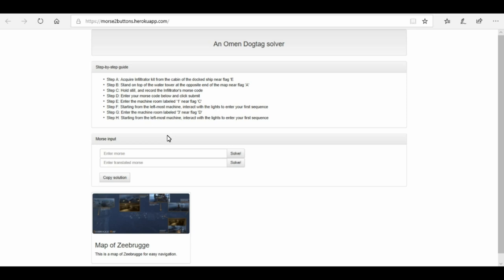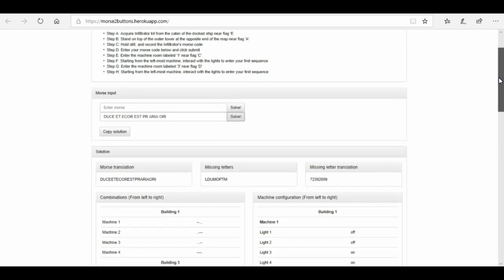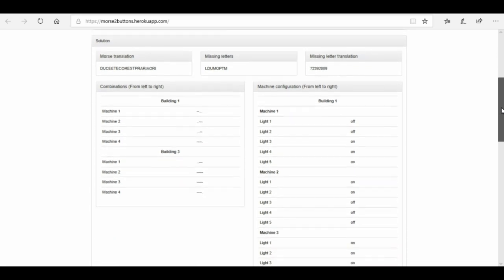Battlefield Easter Egg community member Kevin Salsa produced this website, and it's a lifesaver. What I've done is decoded mine — the good thing about this site is you can put the morse code straight into the box, or you could decode it yourself and put the text in, then just click solve.